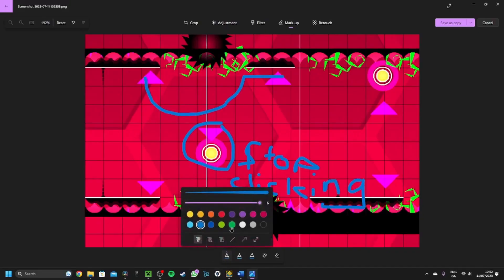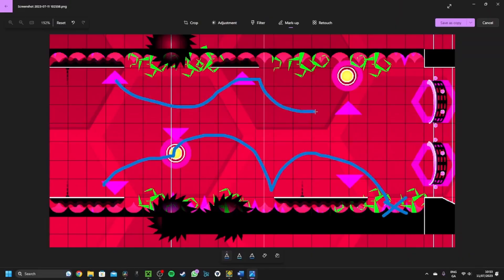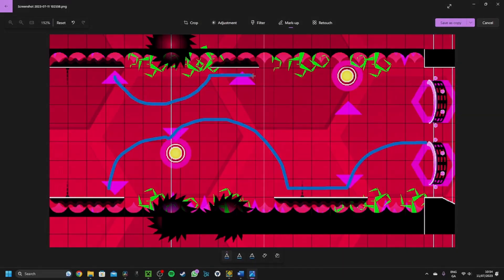After waiting for a second, click again so the cube can jump at this indicator. Once again, you need to let go immediately so your other cube doesn't jump here. Once you wait until the indicators, you can safely click and pass the part.